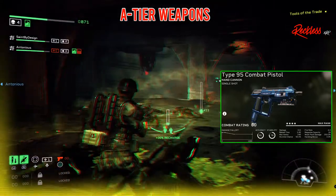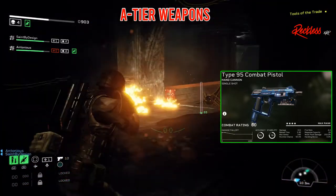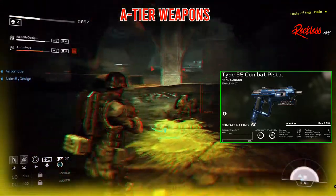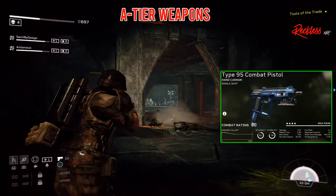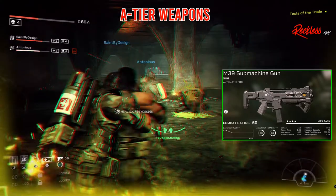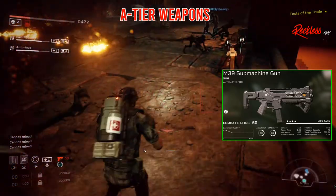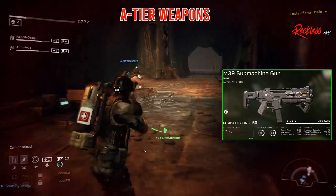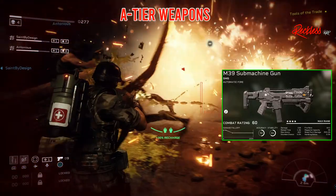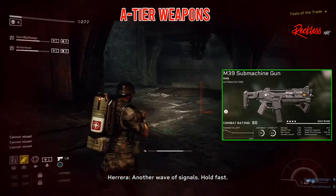The next weapon is the Type 95 Combat Pistol. It is a single shot hand cannon. It has an accuracy of 81, stability of 78, damage of 307, reload time of 106, max ammo of 240, stumble chance of 50%, fire rate of 4.4, mag capacity of 18, and a weak point damage of 250%. And the last A tier weapon is the M39 Submachine Gun. It is an automatic firing SMG with an accuracy of 50, stability of 61, damage of 153, reload time of 1.43, max ammo of 400, stumble chance of 5%, fire rate of 16.9, mag capacity of 48, and a weak point damage of 200%.